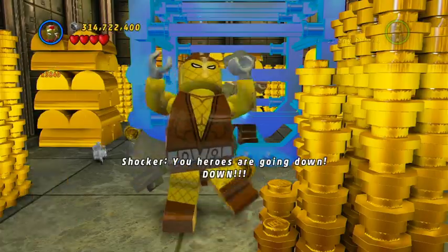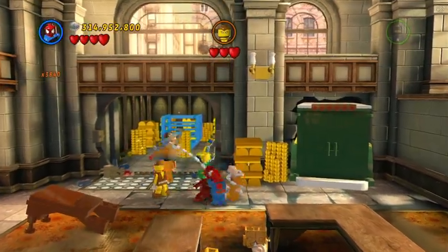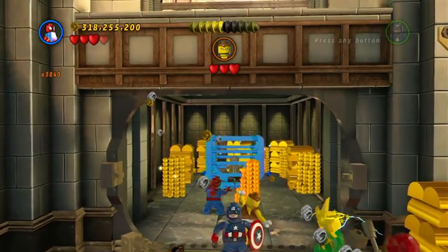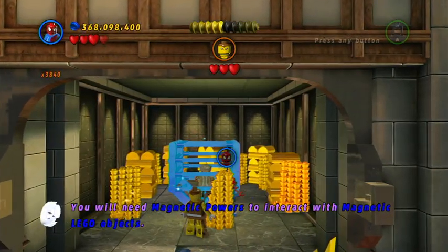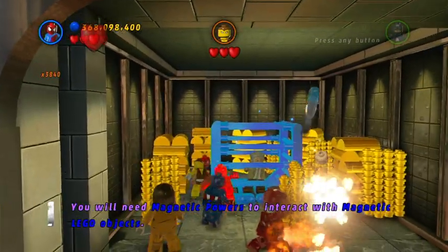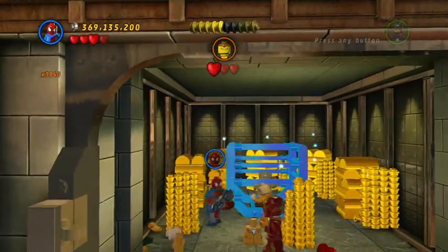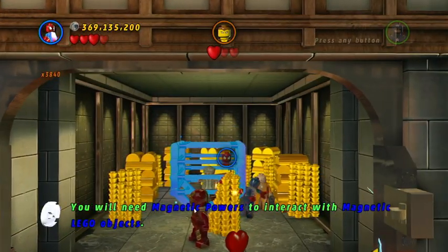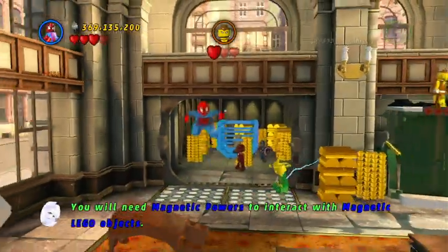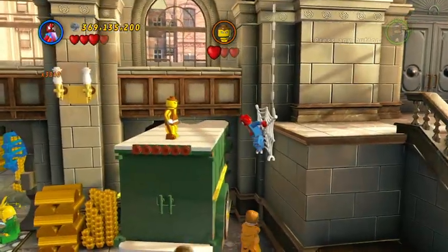You heroes are going down! Shocker escapes from the vault — don't let them get away! Wait, hold up. Has Spider-Man been able to break those the whole time? Oh, so you're telling me Shocker's got more health than — where'd he go? Did I punch him out of the map? Oh okay, he's over there. I was like, punched him out of the map.